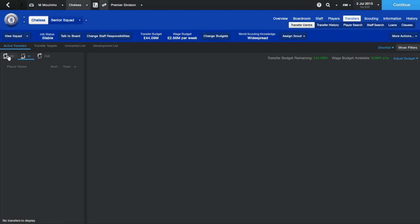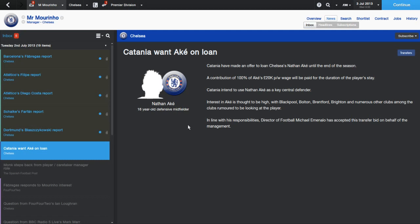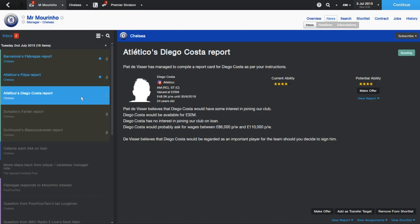The other thing I'm struggling with is I've made loads of inquiries and there are no transfer targets - it's like it's forgotten about the players I was looking at. We've got a friendly coming up and Fabregas has responded to Mourinho's interest: 'I'm not really interested in the move to Chelsea, it would need to be a very good offer to even tempt me.' Fair enough Fabregas. It doesn't look like it's going to be easy to sign him and honestly he's not the main guy I want - I want Costa and Luiz. Atletico's Diego Costa report looks great, adding him as a transfer target.